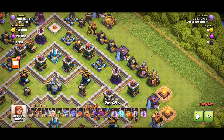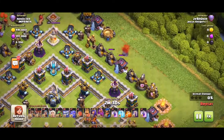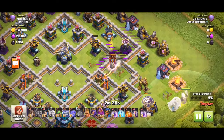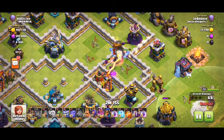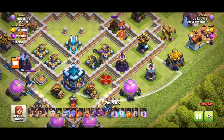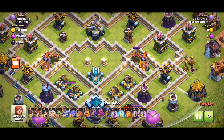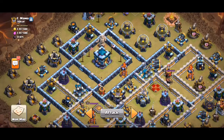Before I get into the three uses of the Yeti Blimp, one thing I need to make sure everybody understands is the importance of using at least one test balloon that you will deploy in the area that your Blimp is going to be deployed from. The purpose of that test balloon — or as some people call it the Cocoa Balloon — is to soak up a Black Seeking Air Mine. It's usually best to have more than just one test balloon, because it can also distract air defenses or archer towers. You also always have to pay attention to the direction that the air sweepers are pointing. You do not normally want your Battle Blimp fighting against an air sweeper, and especially not two air sweepers.